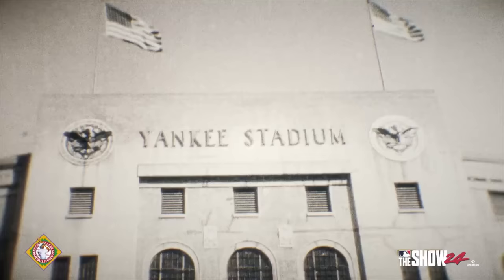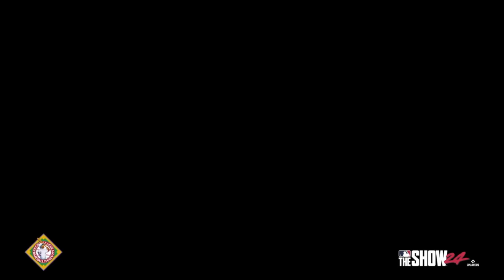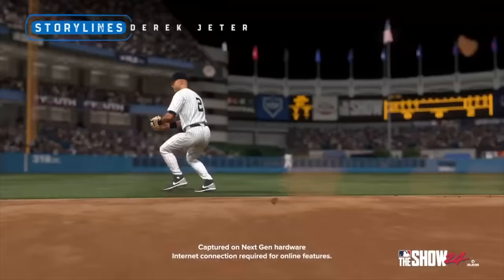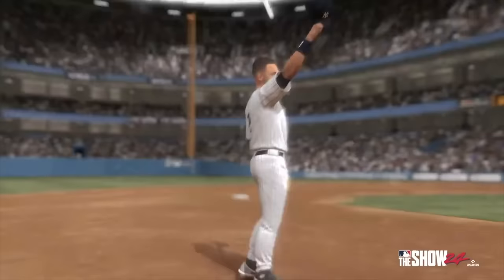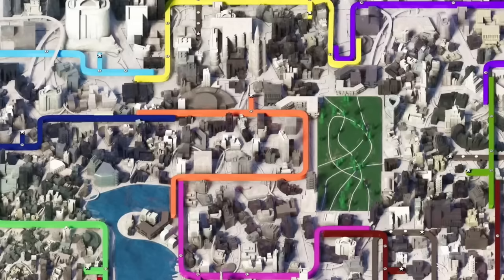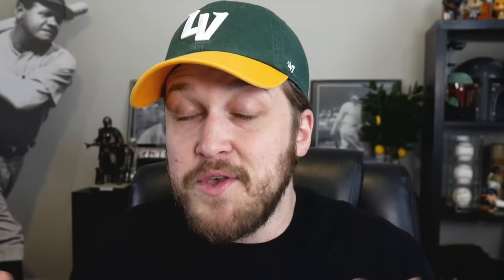There will also be Storylines updates. The NGL is getting a full rehaul featuring Josh Gibson — one of the best offensive players in baseball history — along with Buck Leonard and Tony Stone. Derek Jeter is getting his own storyline, following him from rookie to the end of his illustrious career. The map for the Jeter storyline resembles The Bigs 2's Become a Legend mode, where you travel across the map of America facing different teams and acquiring talent. Hopefully we can unlock players through the Jeter storyline by beating opponents.